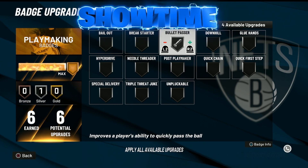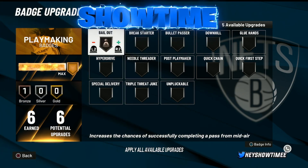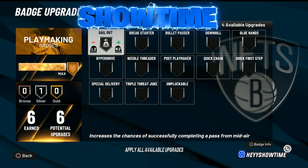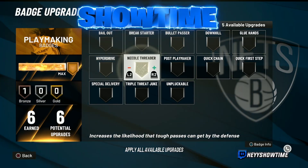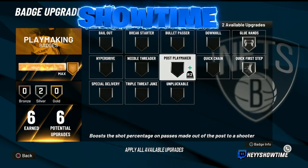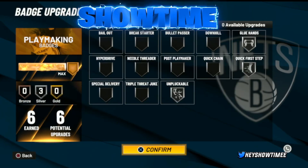Bailout is a very cheesy badge — bronze or silver is fine, but you can definitely get away with it on silver. Needle Threader is best on bronze so I won't include that. Downhill is not a terrible badge — if you want to use it, it's good on silver.